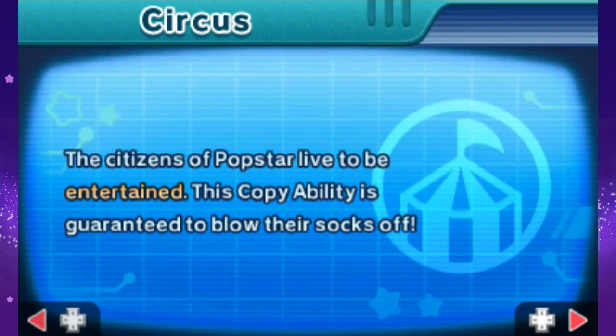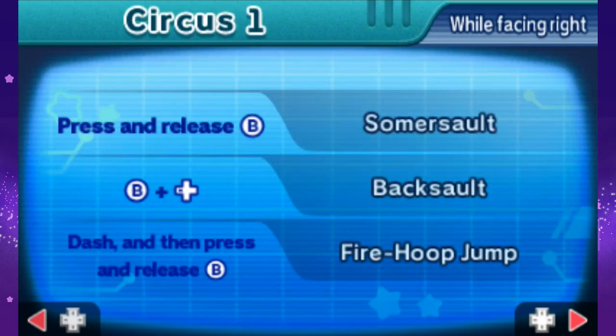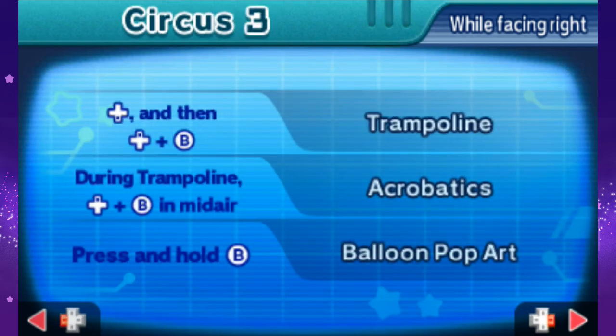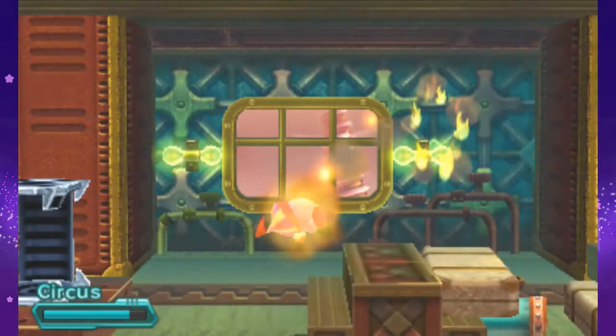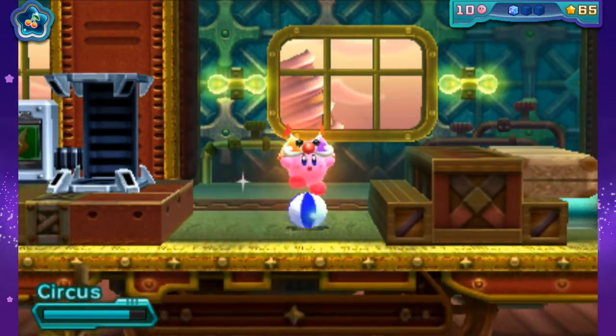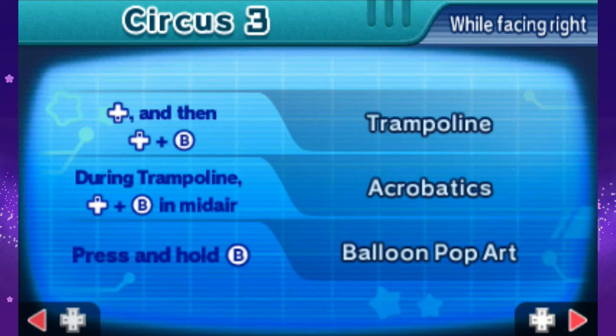The citizens of Popstar live to be entertained! This copy ability is guaranteed to blow their socks off — for those of them who wear socks. Somersault... Backsault? Ooh, that's new. Fire Hoop Jump. Ball Bounce, Ball Balance, Baton, Fire Baton, Trampoline, Acrobatics. Okay, how do I use Trampoline again? Trampoline is... alright. It just goes the other way. Got it.